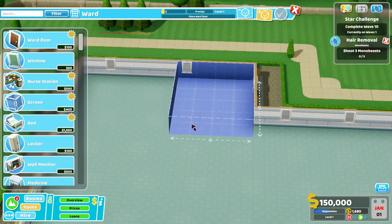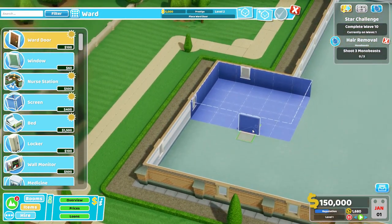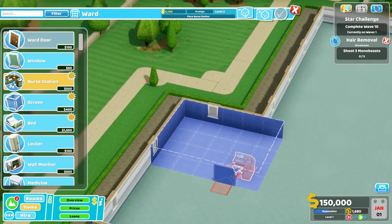You want to start with a four by five block here, and make sure that you leave room on the wider side of the thing — either side will do. You want to place the door on one of these in-between boxes — not the middle, it has to be this one or this one. So we're going to go ahead and place that there. Next, we have to place a nurse station right next to the door with the nub facing away from the door, like so.